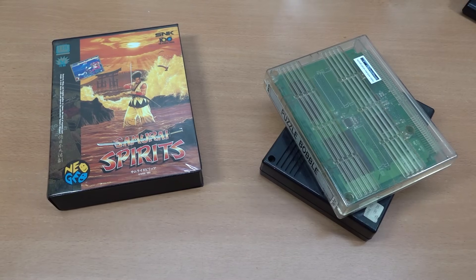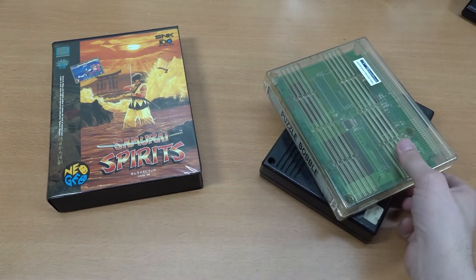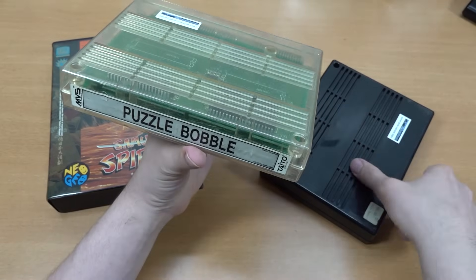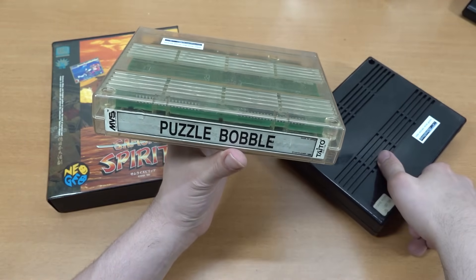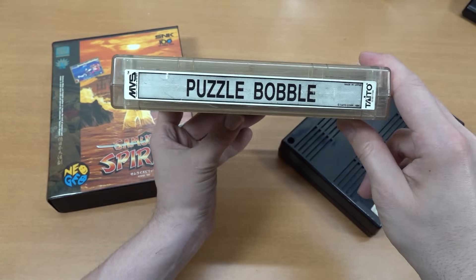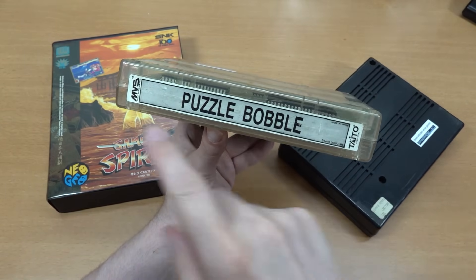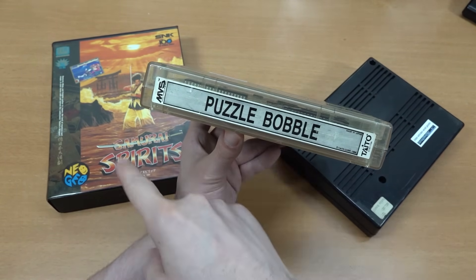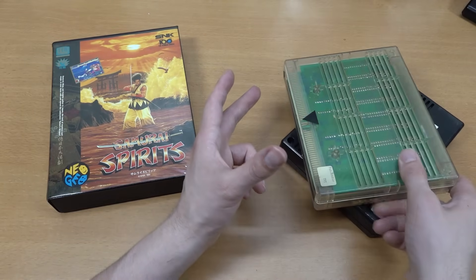So what is going on with the Neo Geo? Over here on the right we have the MVS cartridges. The MVS cartridges come in translucent and black — I think those are the only colors for the original cartridges. You can buy a separate converter that will convert MVS cartridges to AES so you can use them on the game console. It's not cheap — the converter costs around two to three hundred dollars.